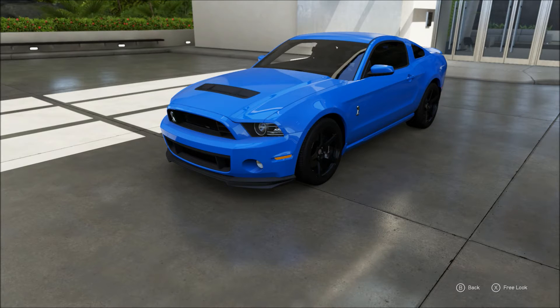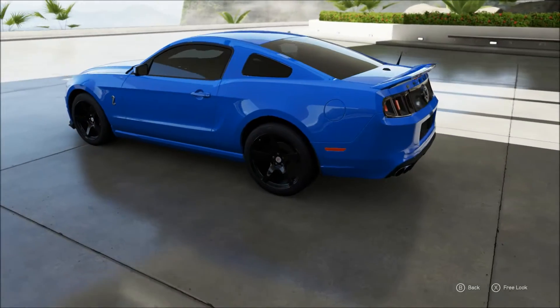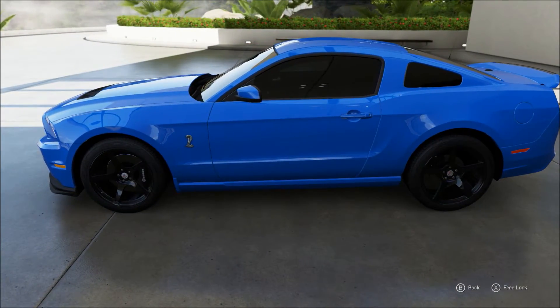Now the lowest horsepower we can get for this GT500 is 662. So I've removed all the decals from it, I tried getting the exact rims that he has, the exact color, and I debadged it — well, I tried my best to debadge it. So this is, as it sits, this is as close as we can get to David's car, aka That Dude in Blue.